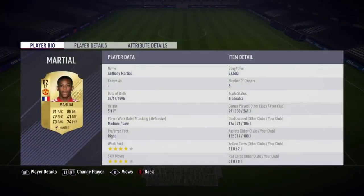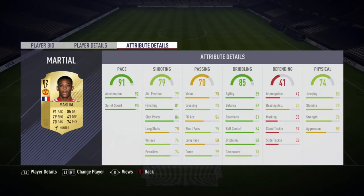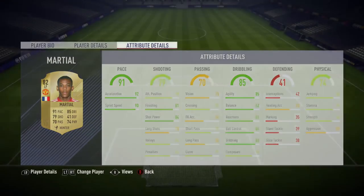Anthony Martial — played over 260 games with him, 105 goals, 108 assists. A very good card. Medium-low work rates, not the greatest, but he's just an absolute beast. 79 stamina, not the greatest, but I don't really notice that. 76 strength, not too bad. Stick a hunter on him and he's just a beast.